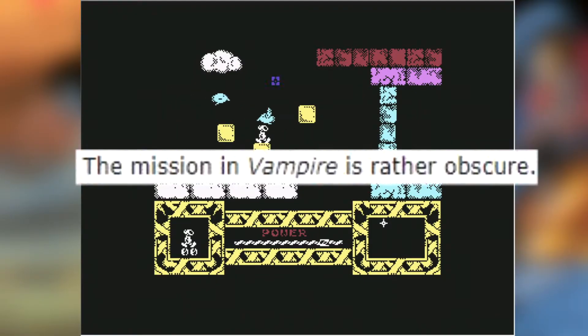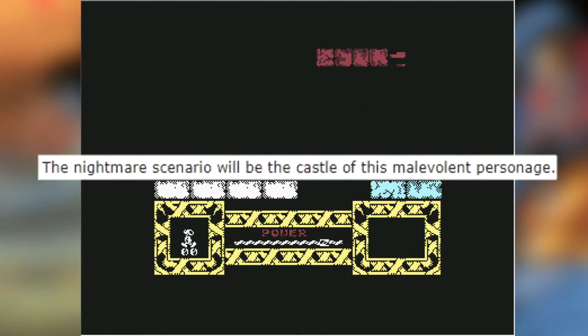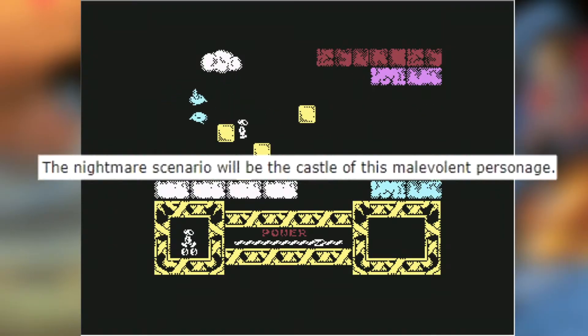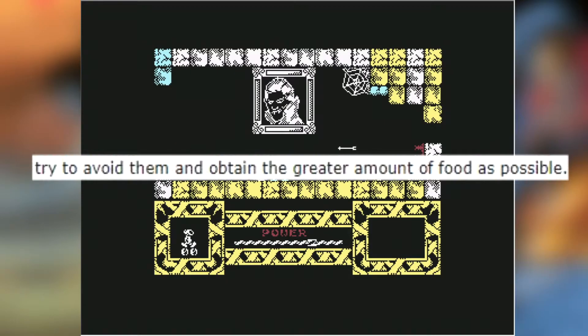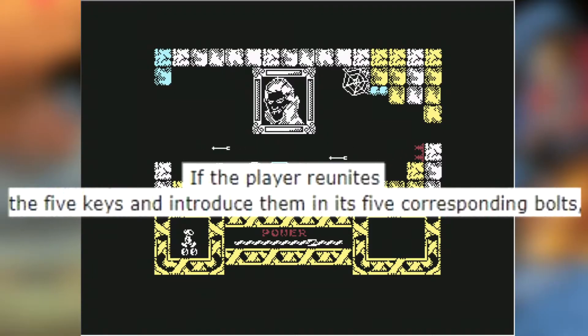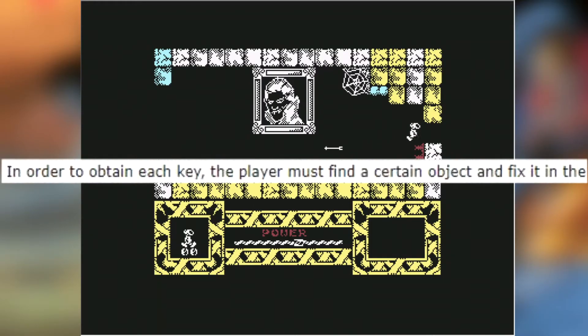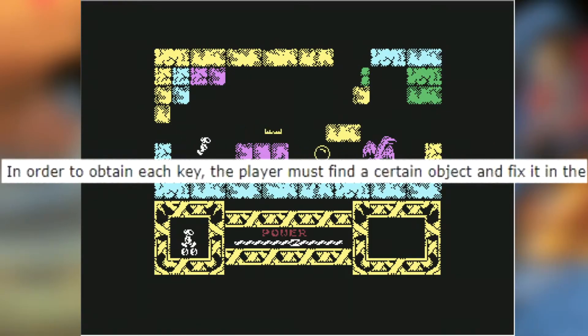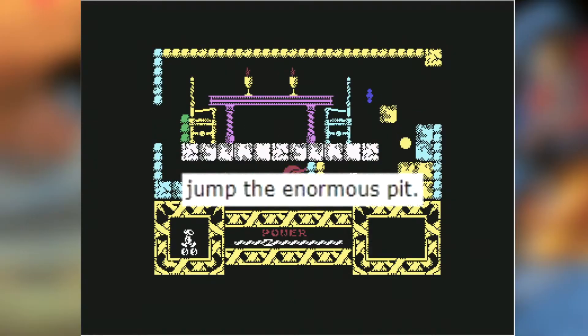The instructions go as follows. The mission in Vampire is rather obscure. The player must destroy the evil Count Dracula, who is devastating the region. The nightmare scenario will be the castle of this malevolent personage. Throughout 95 horrifying rooms, the player will be besieged by Dracula's slaves. Try to avoid them and obtain the greater amount of food as possible. If the player reunites the five keys and introduce them in its five corresponding bolts, the player will have done a very important part of the mission. In order to obtain each key, the player must find a certain object and fix it in the generator by pedals.